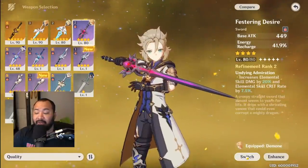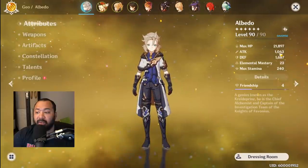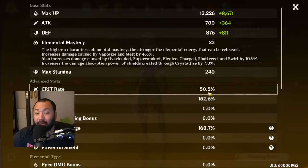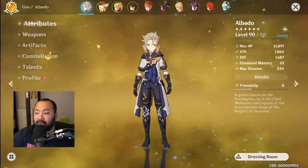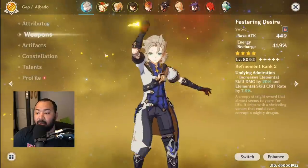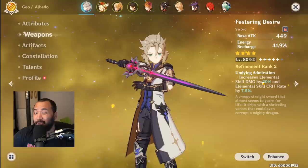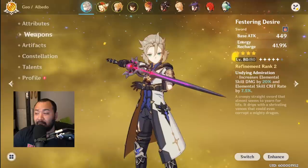The next weapon we're testing is Festering Desire. We're going to lose some crit damage but gain some attack, bringing it to 1063. It'll lower our crit rate to 50% plus the extra 7% that Festering Sword gives for elemental skills, and crit damage goes back to 152. This weapon is only Refinement 2, so we're getting about 4% per refinement level — there's still about another 12% damage we can get.